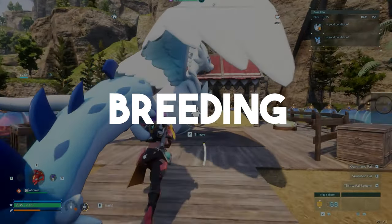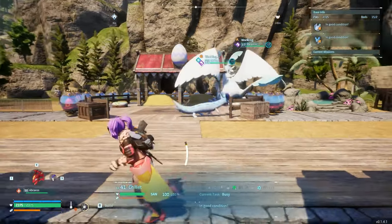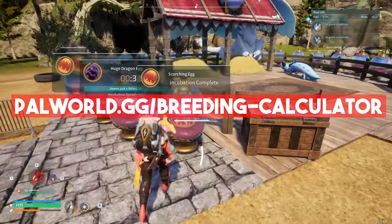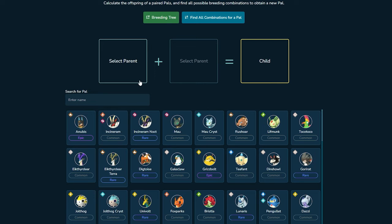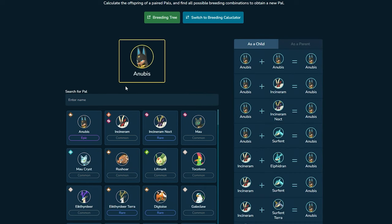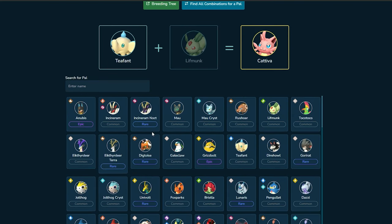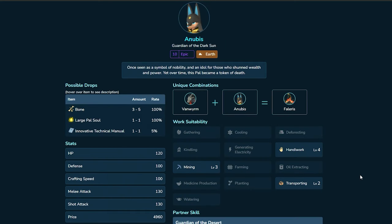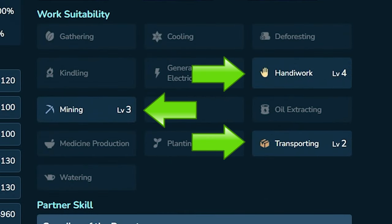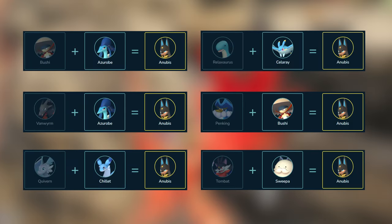There are a lot of ways you can utilize breeding. You can make high-value pals even at a low level, make copies of a pal to use in a condenser, or breed for specific passive abilities. The website I personally use is palworld.gg/breeding-calculator. You can select two parents and see the outcome, or do the reverse and choose which pal you want to make and see all combinations on the right-hand side. I would highly recommend breeding in Anubis as soon as you can — they have level 4 handiwork, level 3 mining, and level 2 transporting, making them the best to have in your base.